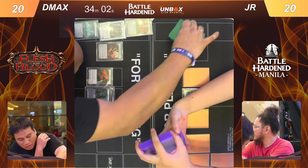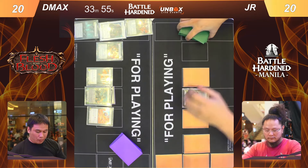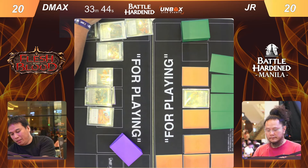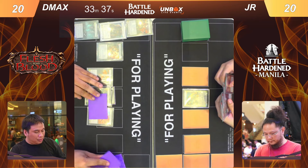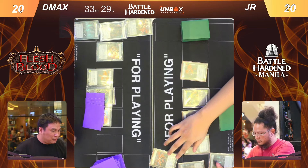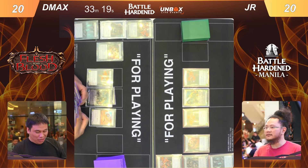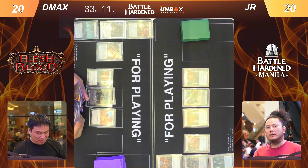This is going to be a very fun matchup because fighting Rhinar is always just swing big — go big or go home. Let's see what weapon JR has. JR still hasn't revealed his equipment. Here it looks like he's running both mandible claws, while D Max is running a more unique setup with one mandible claw and one ball breaker. Noticeably, both are using the new heavy hitters arms.